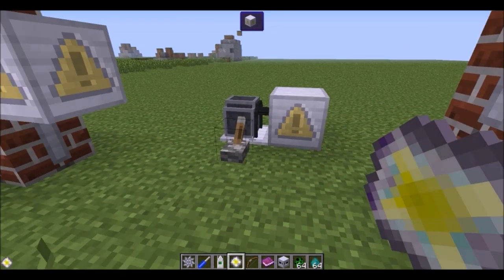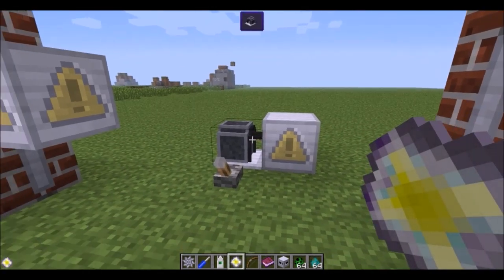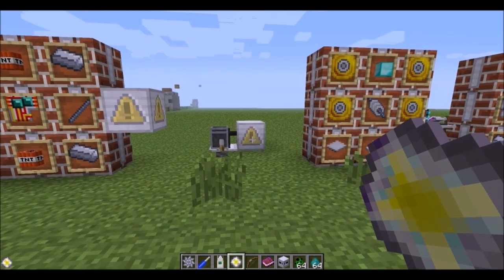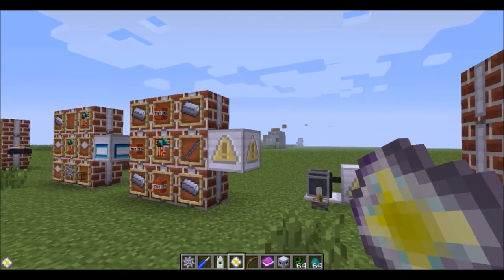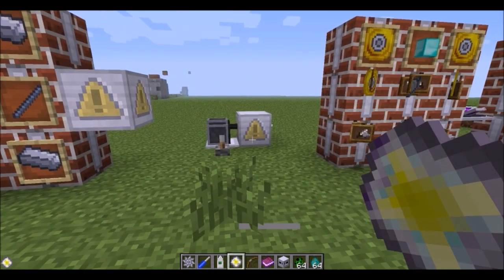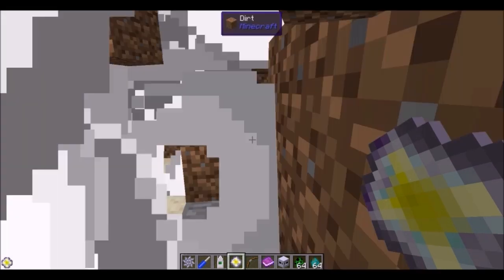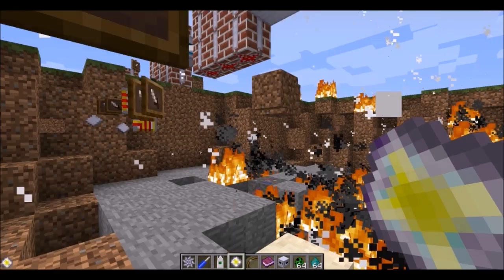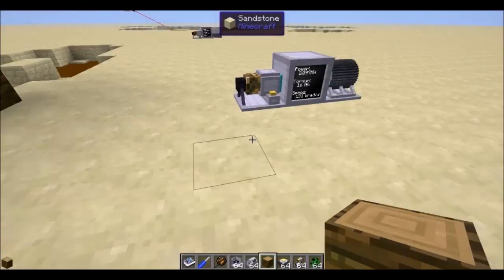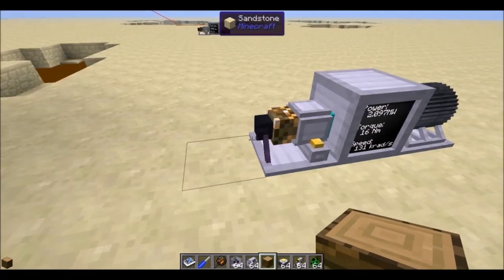As soon as the power stops, this self-destruct unit takes a little while to slow down, but as soon as power is cut to it, it will explode fairly violently — considering it only takes 3 TNT. You can tell why I didn't want to do that earlier. Okay, a few more quick demonstrations.